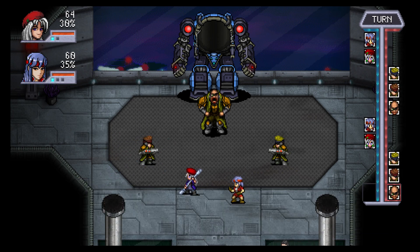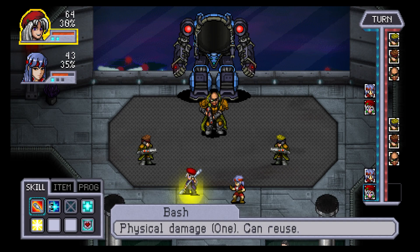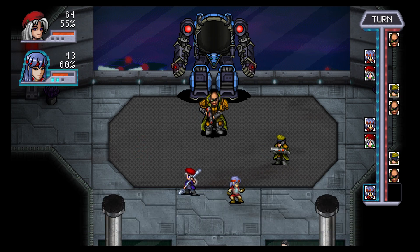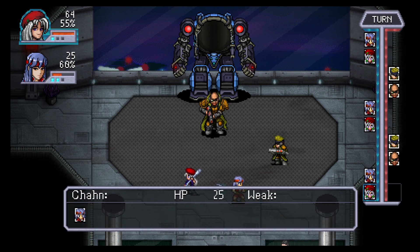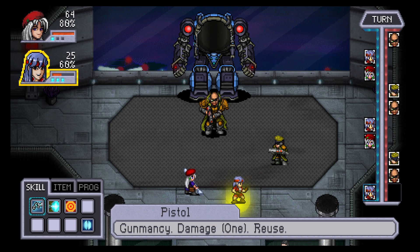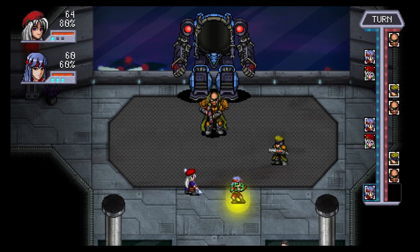We're going to take out these little dudes first. Style my ass! He's sitting at 60. Let's do this — nice, liking that. Let's do that for Chan and then damage up. Maybe it's best to heal. Oh wait — you can do a full party defend if I'm understanding that correctly! That's awesome.